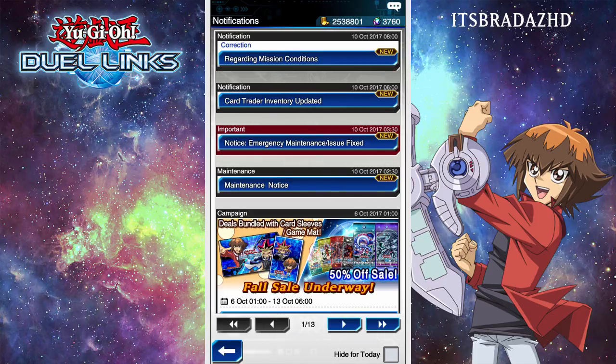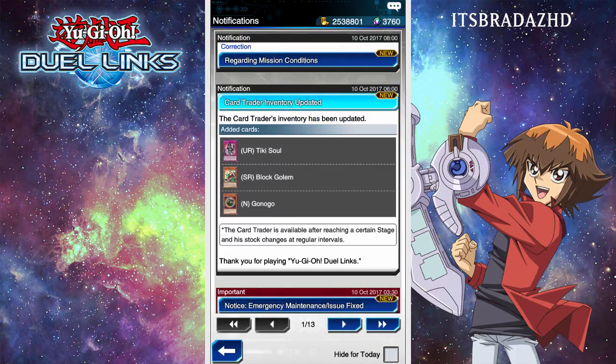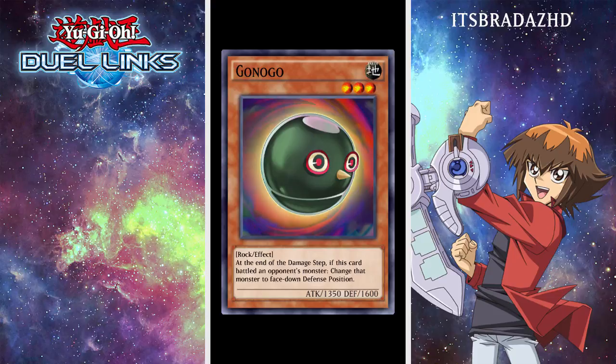The Bones event is coming in about two days, so that should be pretty exciting. But we got a card trade update. I've also got to go and buy these sleeves and playmat bundles because I haven't done those yet. I thought these cards were going to be in the Yu-Gi event that's coming up. I would have done a leak video, but these were basically all the cards that were kind of leaked, so it didn't make too much sense. We'll go from worst to best.